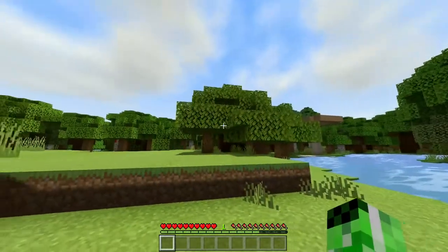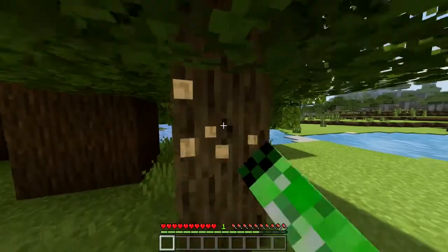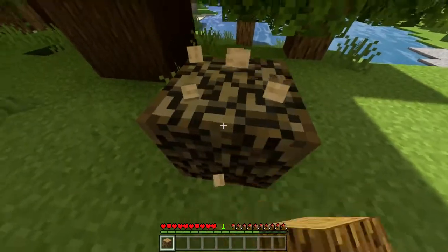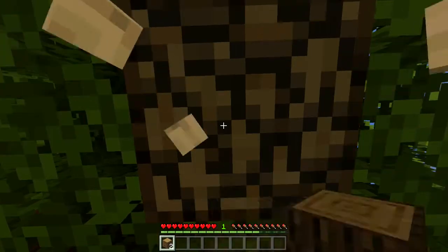The first thing you're going to want to do is find yourself a tree. Now this can be any type of tree — I just happen to be closer by to an oak tree. You want to chop it down just like this, and this will give you some oak logs which you can then use to help craft the chest.